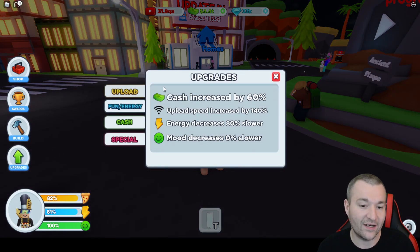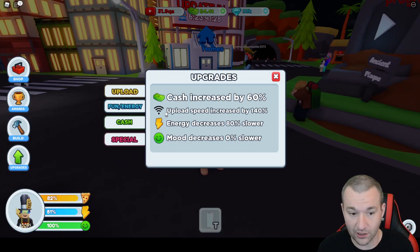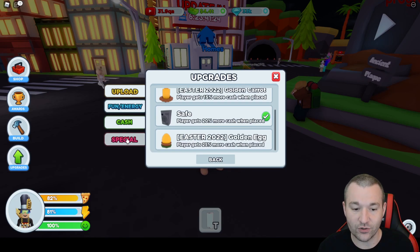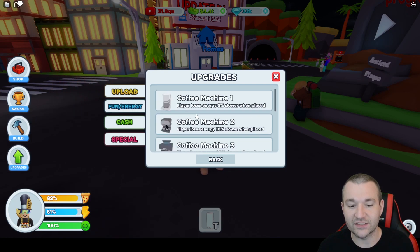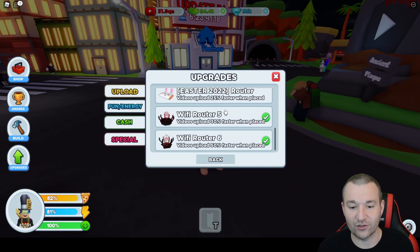There's also a new upgrades menu — nothing's really changing in terms of what you can get, but it looks a little different. Now when you click upgrades it shows you just what your upgrades are. You can cycle between the fun and energy ones, the cash ones, the special ones, and see everything you have equipped a little bit more easily. I'm digging that.